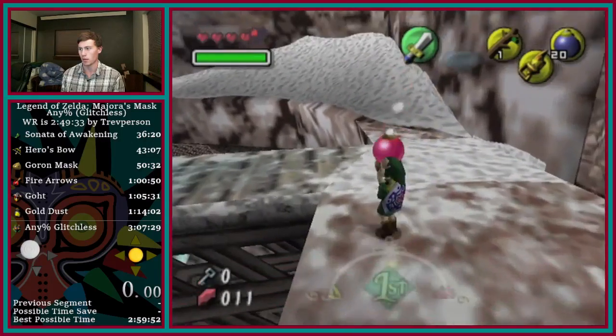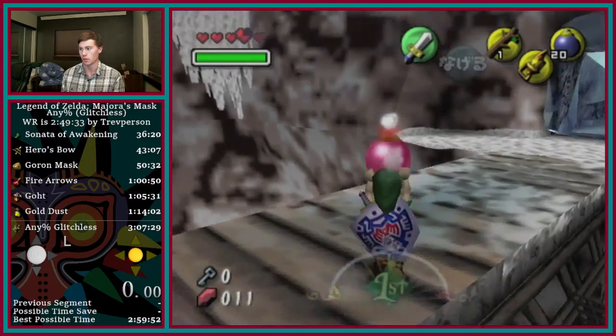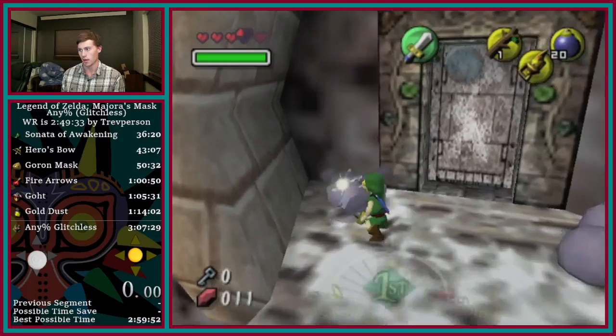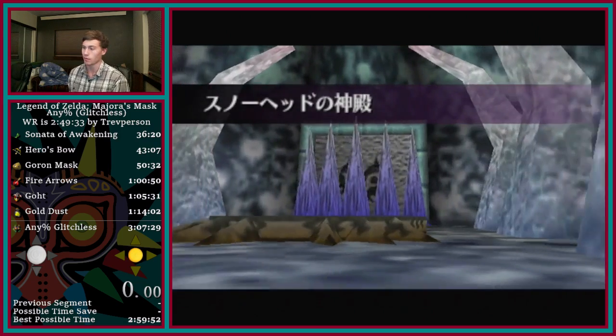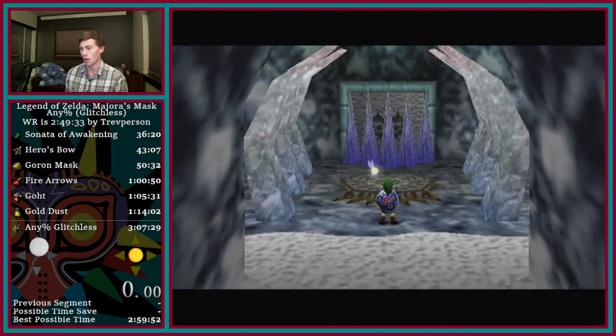That's pretty much the section: pull the bomb, target, shield drop, slash your sword, pull the bomb, side left — go to right there, crouch stab for that, and that's it. Let me do it one more time in a row so I'll show you what that section looks like. It's fairly important to get comfortable with that — you want to be able to hit that every time.